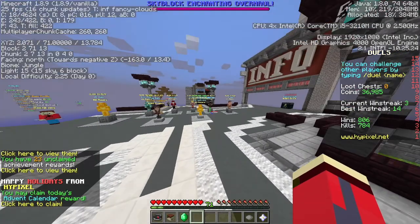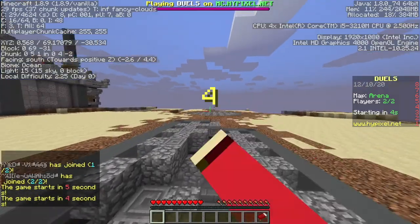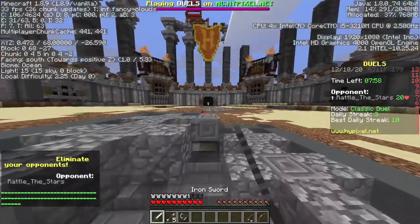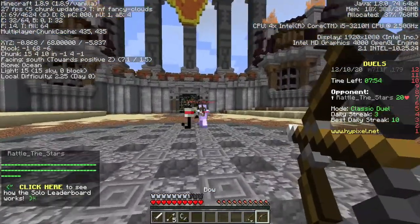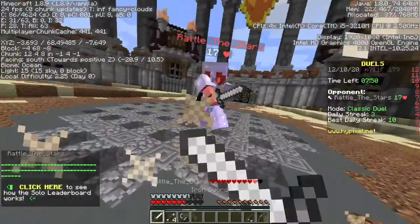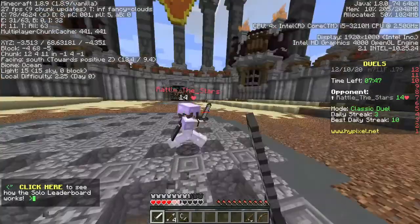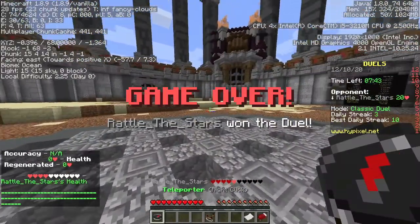For each of these tests we're going to be playing one round of Classic Duel on Hypixel. This first round is going to be in default 1.8.9 — I haven't changed any settings — and the reason I have the debug screen on is for the FPS indicator in the top left. Going into the fight we're sitting around 25 frames, and eventually we go down to 20, which is likely why I lost the duel because my aim is suffering and I lose.